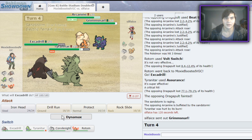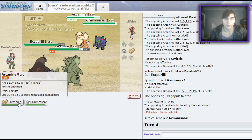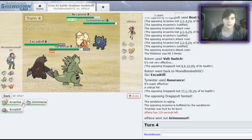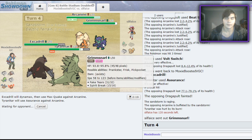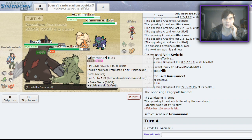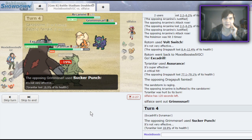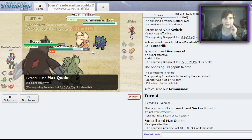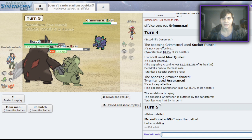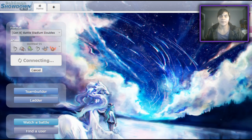Let me take no risks here — Max Quake everybody. He wasted his Dynamax, I'm going to Max Quake and Assurance. He can't really do anything. The worst he can do is try to Thunder Wave me but I'm immune to it. That Max Quake will KO and it looks like I'm just going to pick up the win here. Nice, good game!